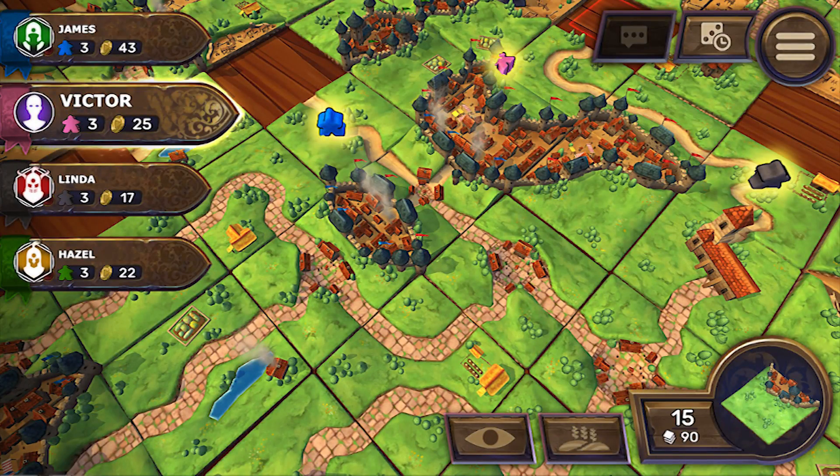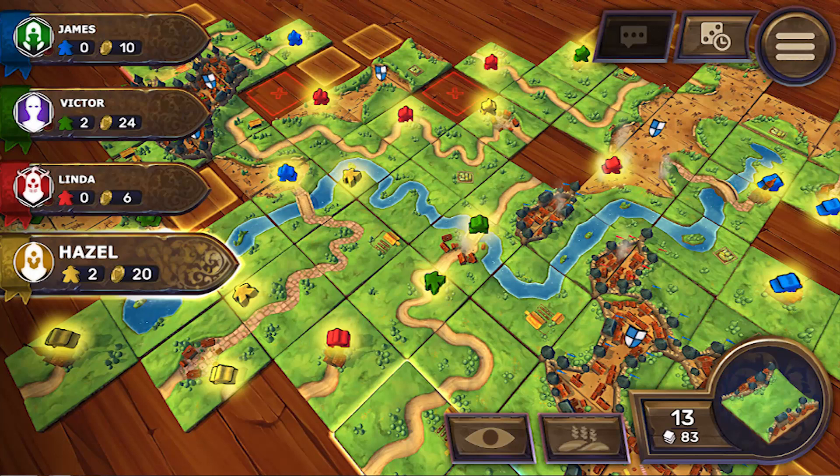Overall, one thing this game does very well is allowing you to track things — like the fields, how many tiles are remaining, and you can even look at exactly which tiles are left, which in a physical game you'd have to remember or scan yourself. It also shows you if an area is dead, meaning there's absolutely no chance anything can be placed there, and it shows you all the valid spots where your current tile can be placed.